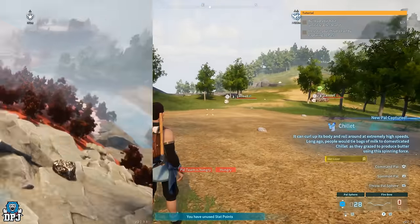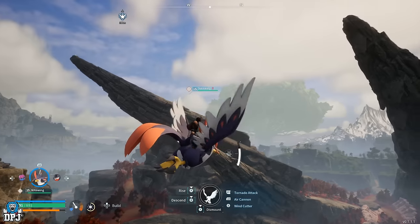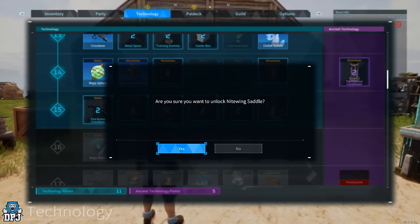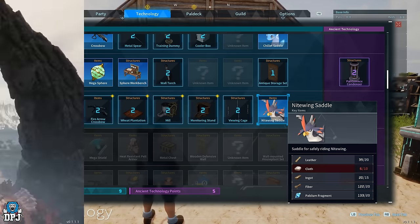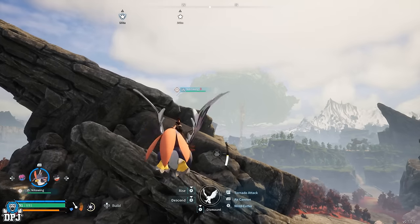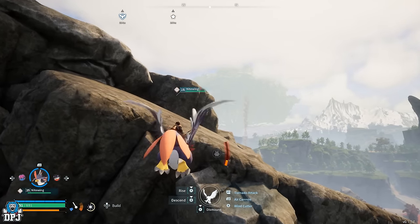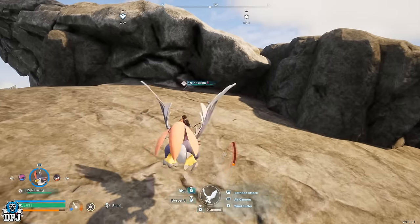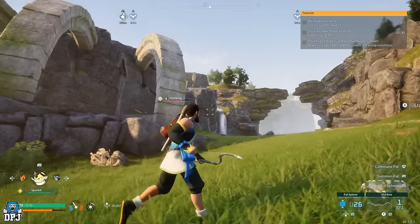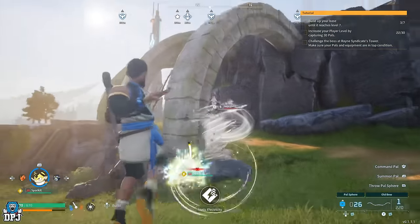Lastly we have the first flying mount you will come across — it's called the Nightwing. To actually fly and mount this thing you need to reach level 15, because that's when you unlock its saddle. The pal itself you can catch from around level 7 upwards, though the lowest I've seen one is level 9. These flyers completely change the game once you get one — you can go anywhere. Now for capturing it: this is a flyer but it does land, it charges, and it also throws out tornadoes and shoots blasts at you — it really isn't an easy catch.